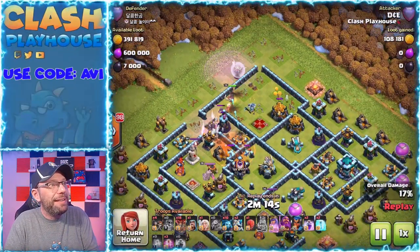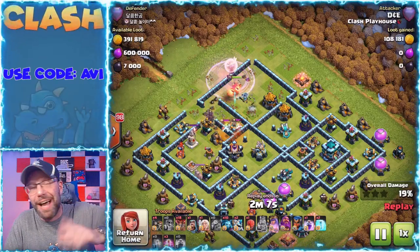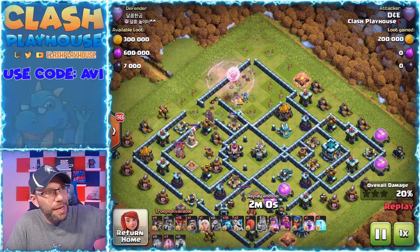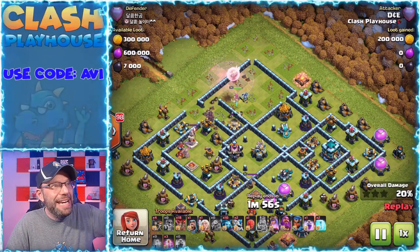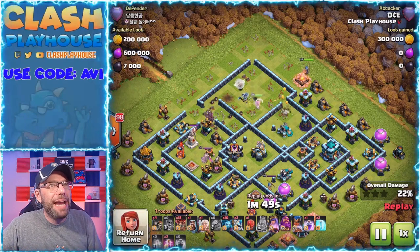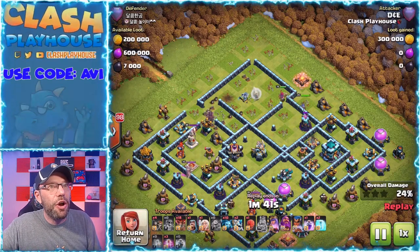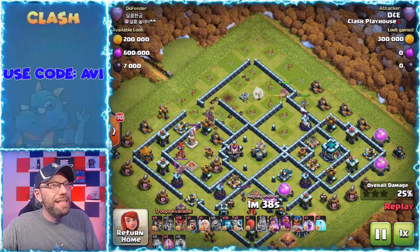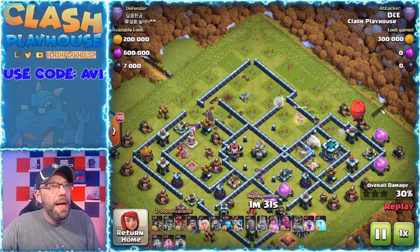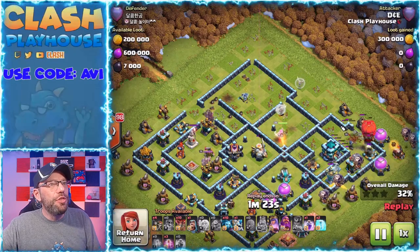Now we've got my worst CC — the headhunters and the super minions. They drive me absolutely nuts. This is the initial push of the queen charge as she's taking out the CC and the queen, and now we're looking to get into the Lalo. I've got the queen coming in and I'm going to bring my royal champ in — again, not bringing my stone slammer in until that AD is going to go down. But once that AD goes down, the royal champ takes care of that AD, and then you're going to see the stone slammer coming right in and doing its thing.